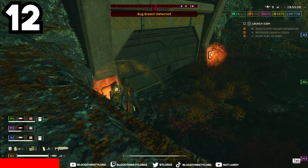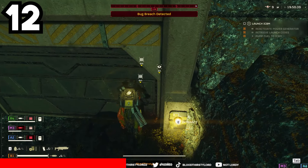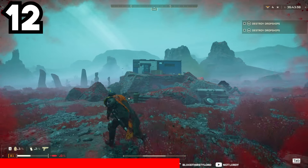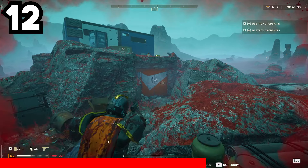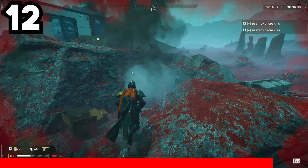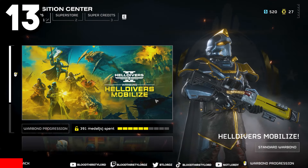When roaming around in Helldivers 2 you will find points of interest highlighting a bunker or locked crates. These will provide more chances of loot, so make sure to open them. Bunkers require two Helldivers to activate buttons simultaneously to open the bunker and access loot, while locked crates can be unlocked by using a grenade.